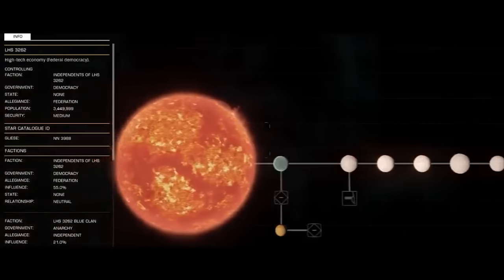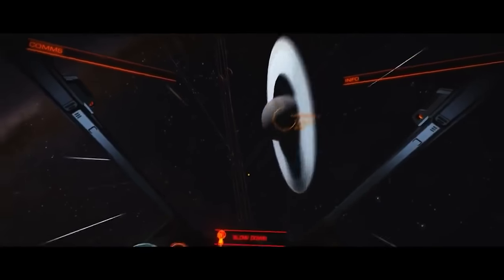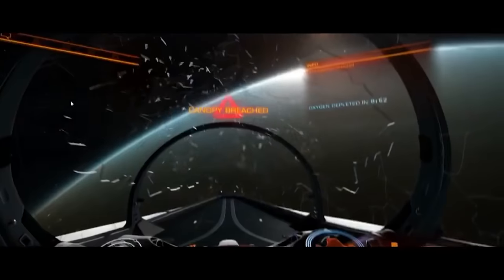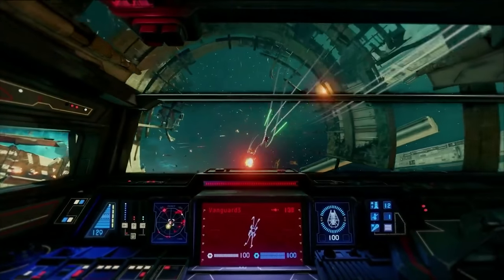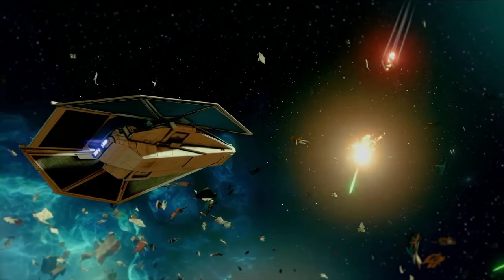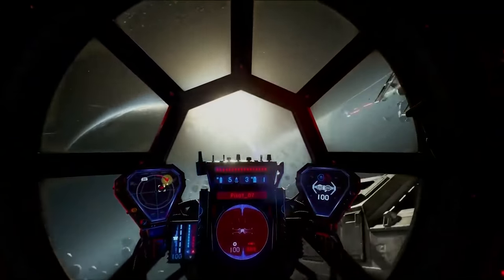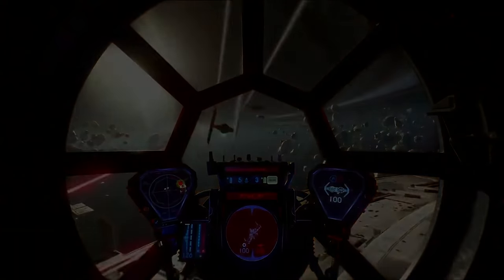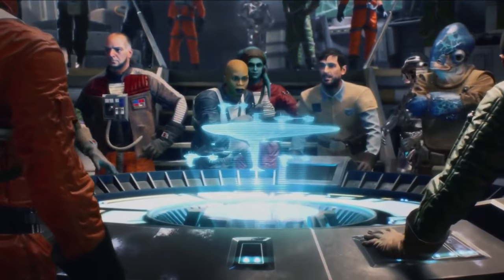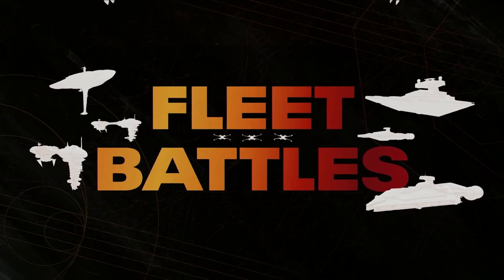Half-Life Alyx kind of set the bar for what room-scale VR should be like, and I think Squadrons is going to do the same for flight games. It's a less complicated and more approachable game than Elite Dangerous, but it still supports full joystick and HOTAS inputs without needing a laundry list of complicated actions manually bound to buttons. Half of the challenge of playing Elite Dangerous in VR is just getting your key bindings set up correctly. If Squadrons can get players up and ready to go with little or no manual intervention, I think it could be a killer VR game. The ship cockpits are also incredibly detailed and vibrant — Star Wars flight games have a legacy of incredible cockpits inspired by the movies.